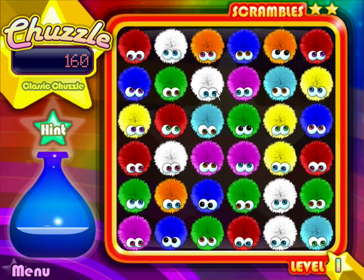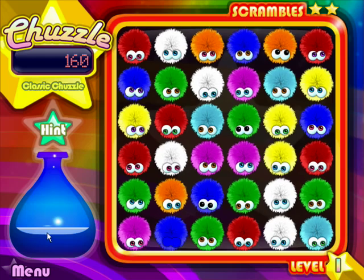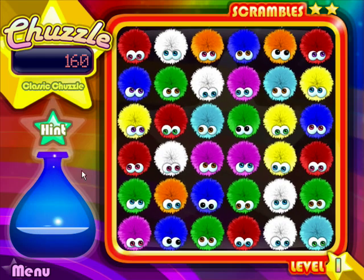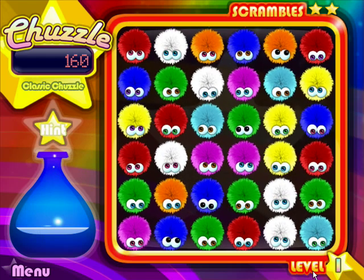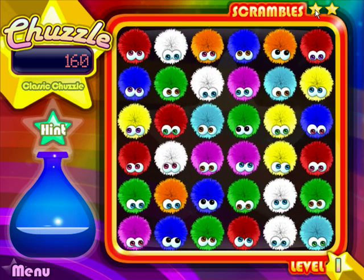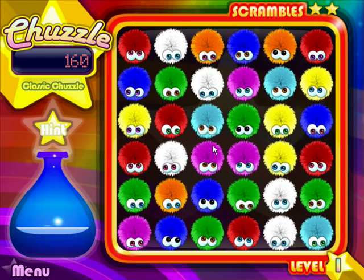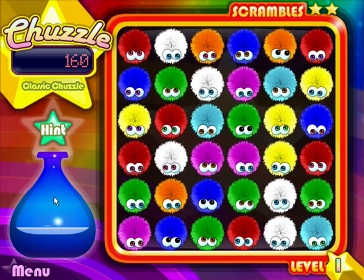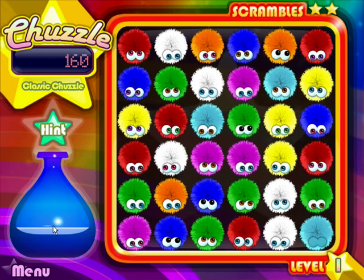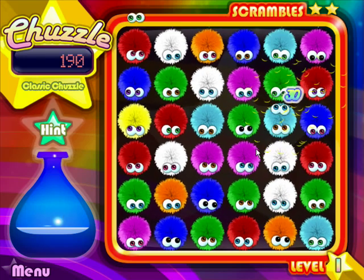As you start getting rid of the chuzzles, your little vial — your plant vase — fills up with water. Once it gets to the top, you move on to the next level. You level up! Right now we're at level one. Scramble is if you run out of moves — which isn't really running out of moves, I'll explain more later — it scrambles the entire board, giving you more possibilities. If you hit hint, you lose some of the water in your plant vase and it helps you out. Very simple aspects to the game.